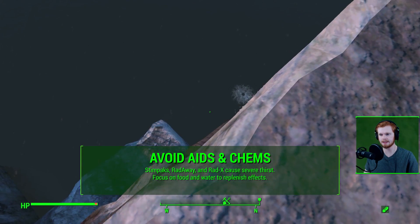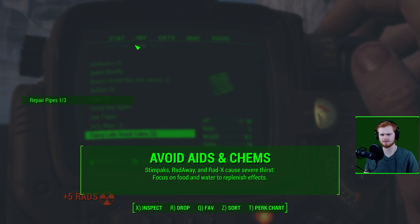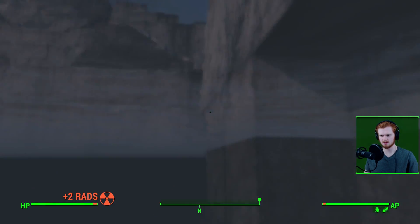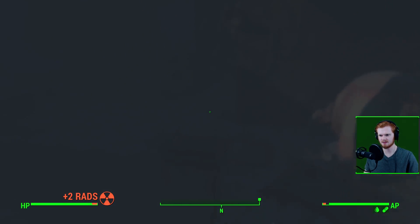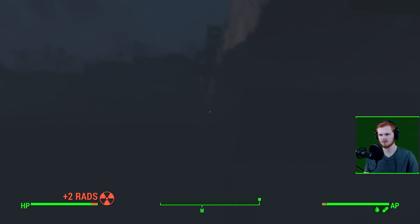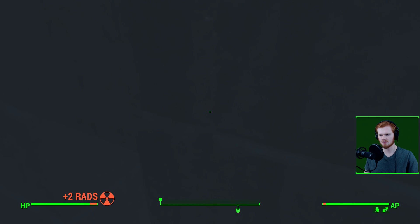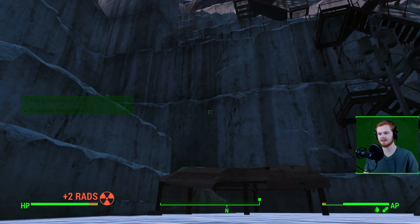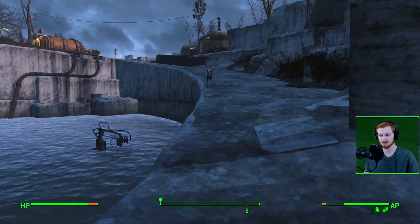Next up: it's generally a good idea to avoid aids and chems if you can. Stimpacks and Rad-X in particular will cause dehydration — they make your character thirsty quickly. We've already talked about how important thirst is. The idea here is to focus on using food and water to replenish your effects. Obviously Rad-Away is something you might need, or if you have Wasteland Workshop you can build a Decontamination Arch, which is a great idea. A Stimpack to replenish health in battle is not nearly as good as food with an awesome effect like bonus action points or damage resistance.